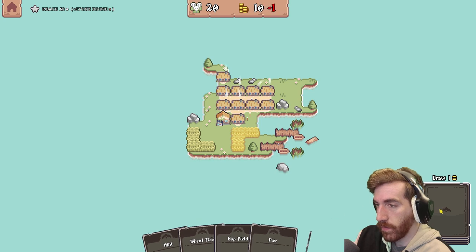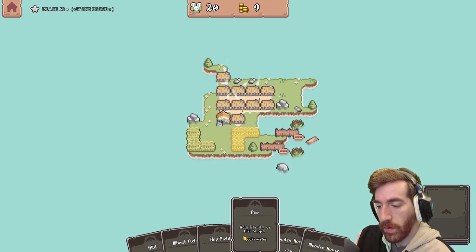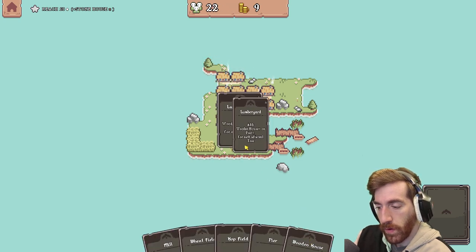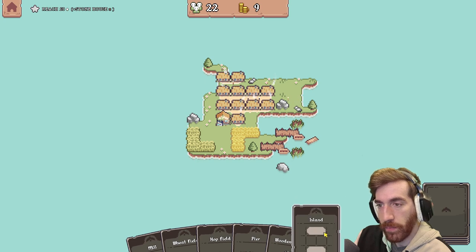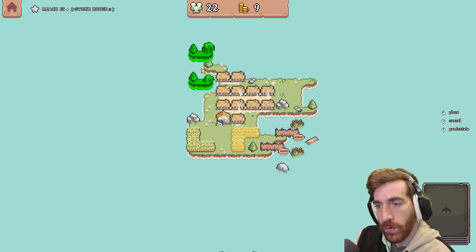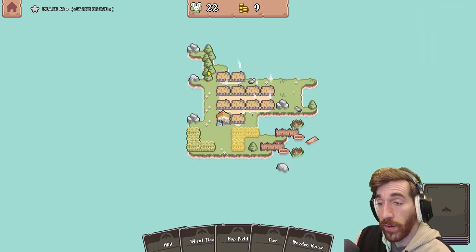Oh, hand is full. Lumber yard — I need that bad. Two rocks — no, no. That's not ideal. But that's wood right there.